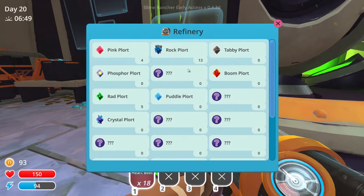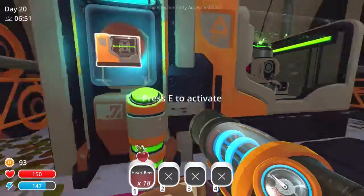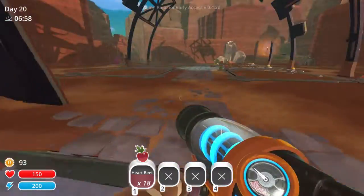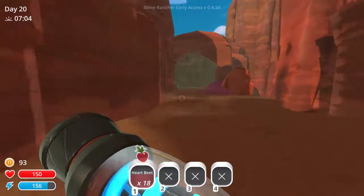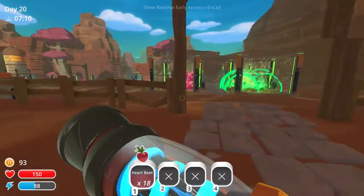Okay, I can deposit stuff in there — cool. These are the pumps and drills. I already made the drill, so I can make a pump. Plorts — tabbies and pink. Let's do that. The corrals are here because I can make specific slimes be over here and then farm them for materials, so then I can make the stuff. That's a good setup.